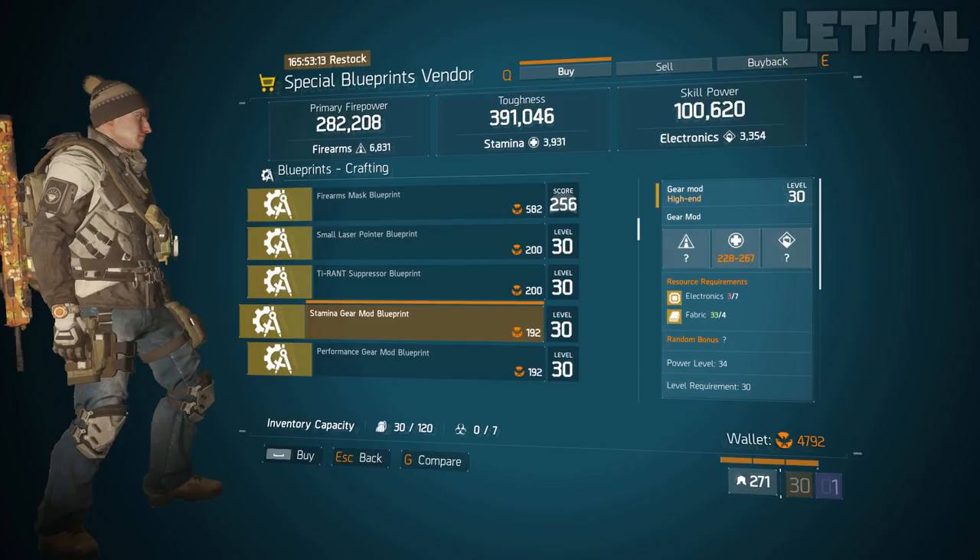A few spots down, you want to check out the Stamina Gear Mod and also the Performance Gear Mod. If you guys are doing different builds and you experiment with builds a lot, instead of going out and farming for specific mods — for example, if you need Stamina and Skill Power Mods, Stamina and Skill Haste Mods, or even something like First Aid Self-Heal Mods — I would recommend buying these Blueprints 100%. If you're new or coming back and you don't have them, definitely purchase them right now.